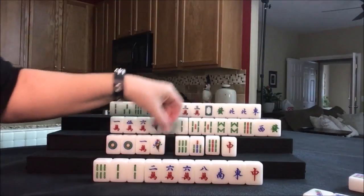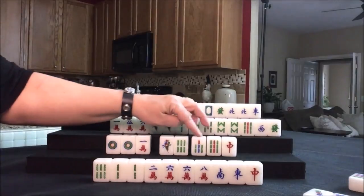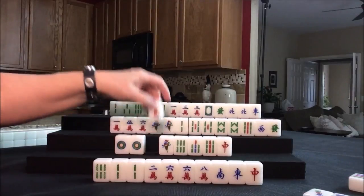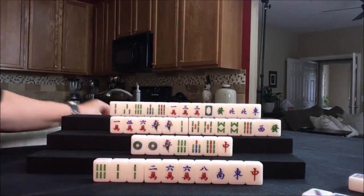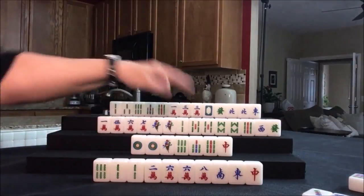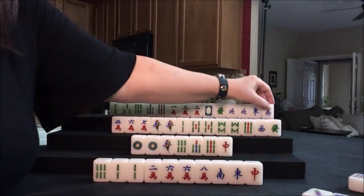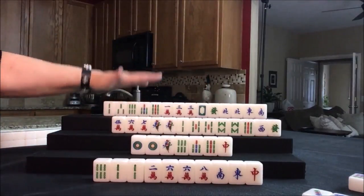We could also pair up the red dragon — that would be nice. Any pung of dragons is worth a fawn by itself. Let's discard this one crack. Draw for west — seven crack, that's not helpful. We want bams. Let's discard the one crack. Draw for north — another single honor, those are not helpful right now. We have mostly bams and a one crack. Two one cracks have been thrown, so let's throw that. There are only four of every tile.